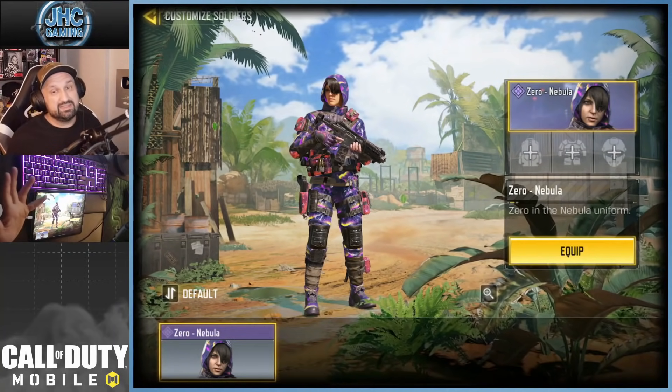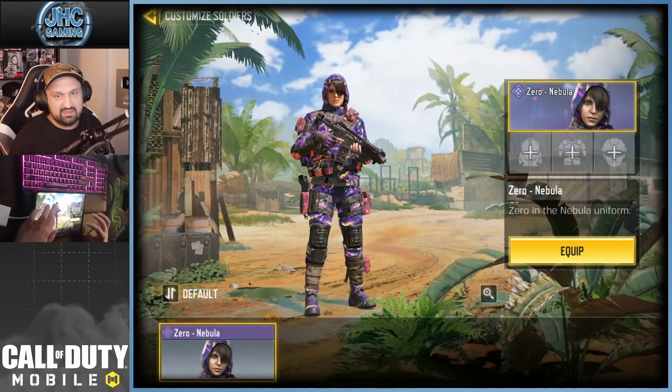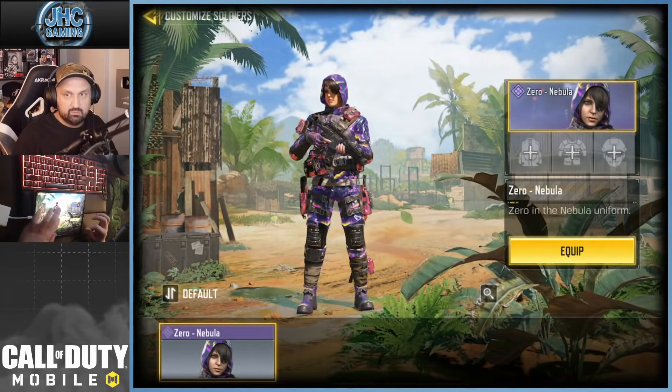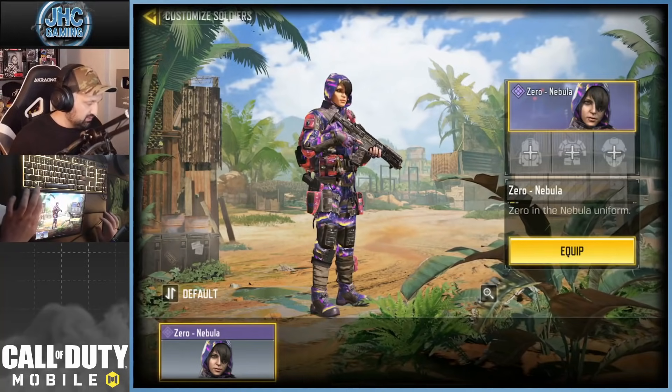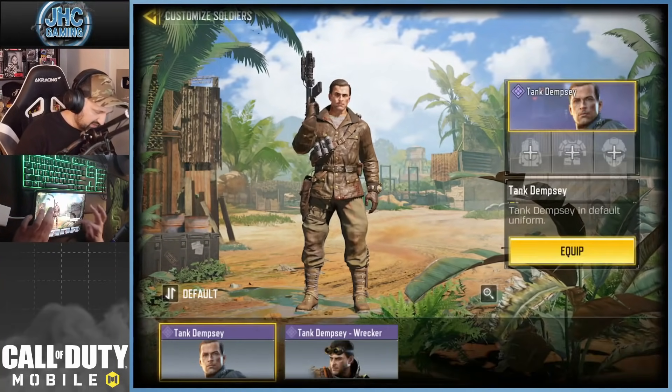Zero — they just released a new one yesterday in Crate but I didn't buy because the crate for mine was pretty bad. It's like one guarantee and they pick at 90 crates with no tanks. But Nebula is pretty cool. The default one is like that, same outfit but reskin. I think it's greenish. Tank Dempsey — we got two Tank Dempsey. The OG is the best for me. That one I never liked.